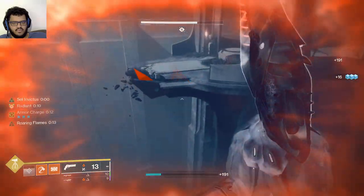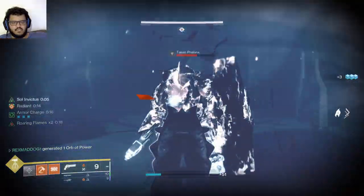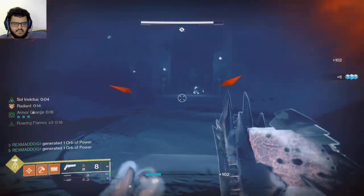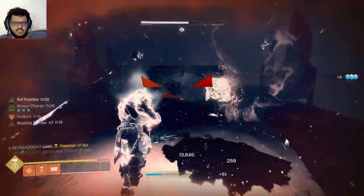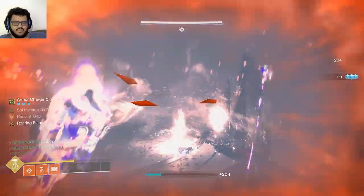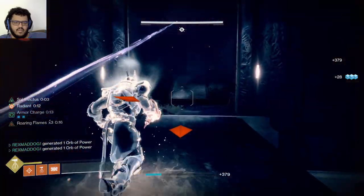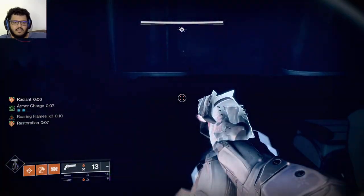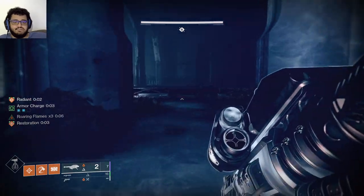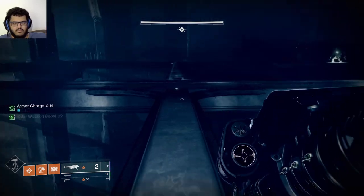I'm going to restore and then run and jump over here. It's important to be careful because this guy right here will push you off - all of them will push you off so just be careful. You can use rockets, but I prefer using my super and just clearing this place. There are a lot of snipers - you can use a bow and just take your time taking everything out. Be careful over here with the ogres - these guys you can leave alone.